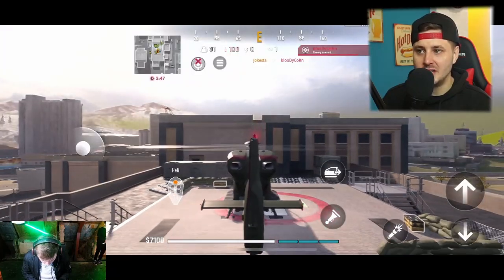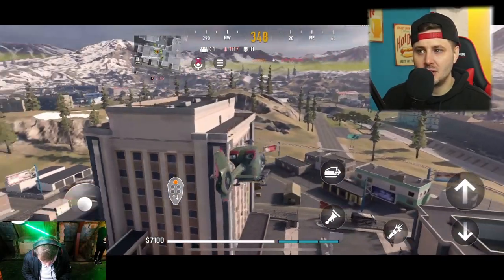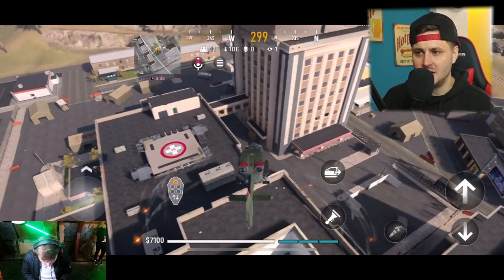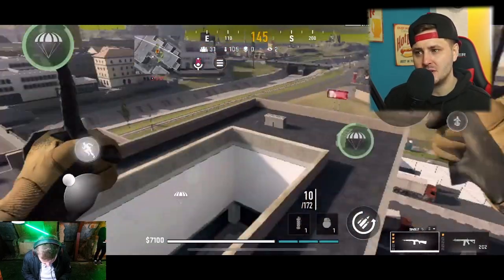This guy flew down at me and I just popped him out of the air with the EBR. The helicopter is quite hard to control and doesn't go as fast as I expected — it looks faster than it actually felt in the game. It's got missiles you can shoot out as well, and I'm pretty sure those missiles can blind people — kind of like a flashbang.